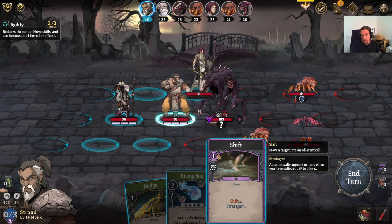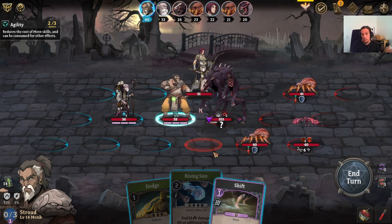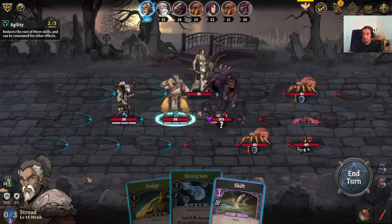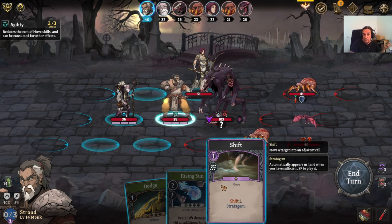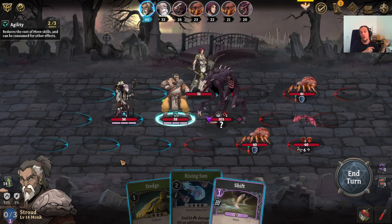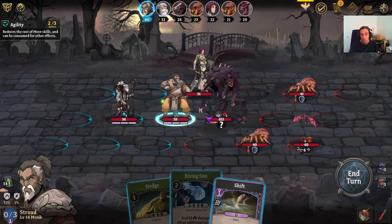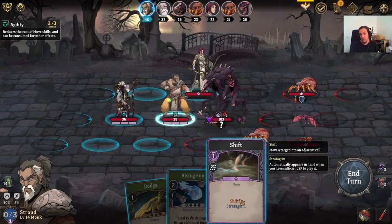This card here has this purple gem, and that means it's a synergy card. Synergy points last between combats, whereas the blue action points only last for one turn. These synergy spells are something special — sometimes you get them as a level-up reward, sometimes via items. They use a different resource, and that's the important part about synergy cards.